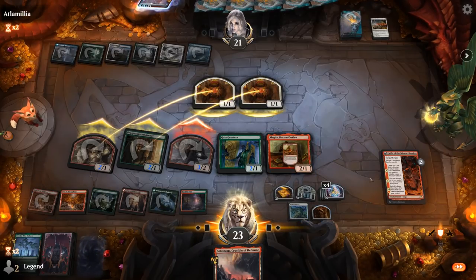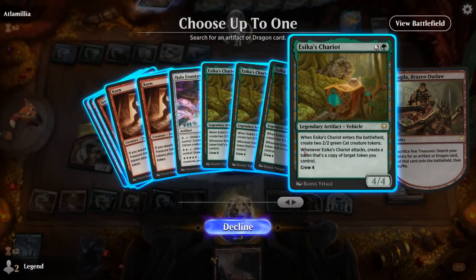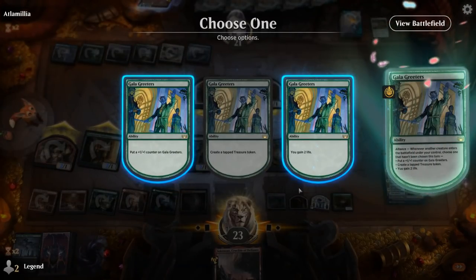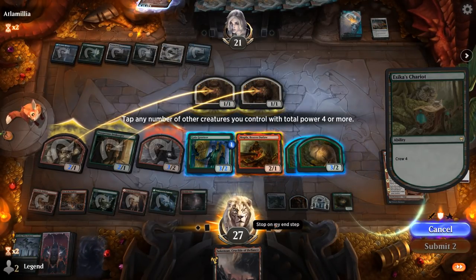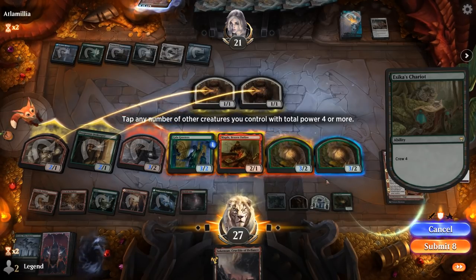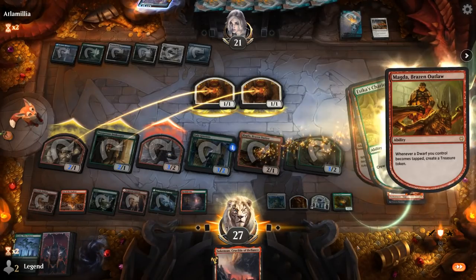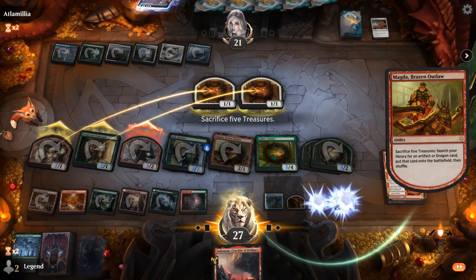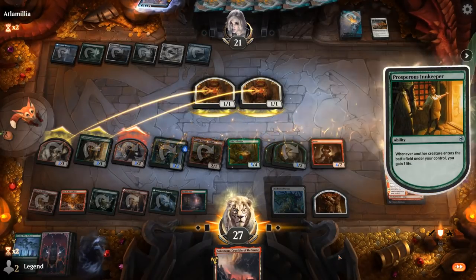Opponent blocks. One, two, three, four, five treasures — get Ezeka's Chariot. We want to tap the least amount possible but still have enough treasure. That still means tapping everything to get Zorn. Activate Magda again, get Zorn. Zorn taps to generate two treasure now. Not enough to activate Magda again — I can channel Crucible for two mana since we control two legendary creatures, so those will make four treasure.